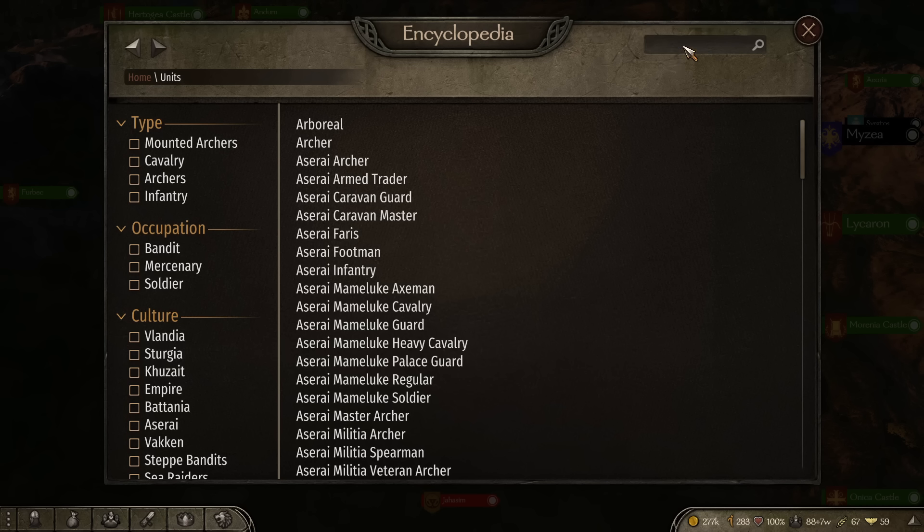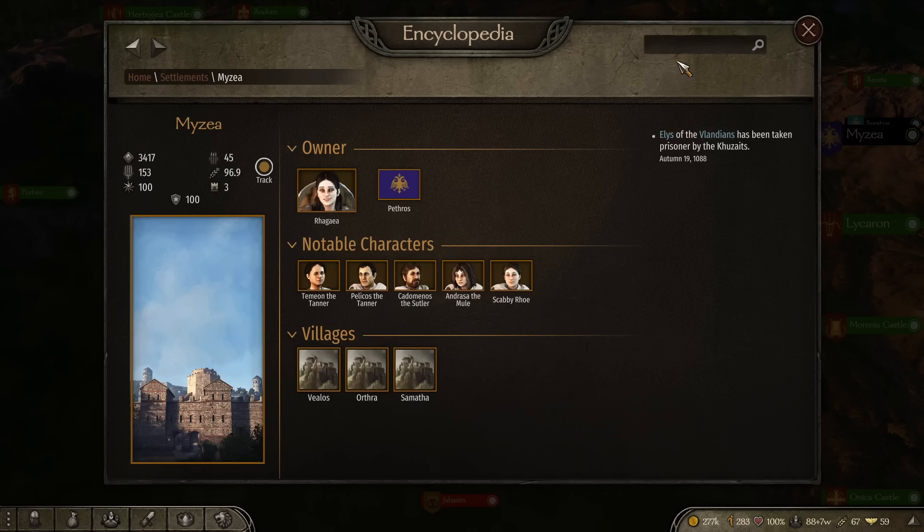It could be as simple as typing 'infantry' to find all the different infantry units and learn more about them. It could be a location you're struggling to find — just start typing the name and you'll find it. This search bar is your absolute best friend and will make the game so much better the earlier you start utilizing it.